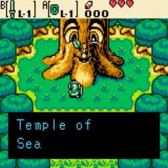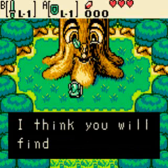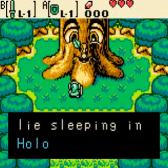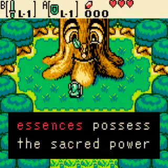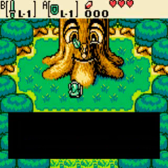The tree says: 'I sense evil in the Northern Peak, where the Temple of Seasons rested. Onyx has cast a shadow on the Northern Peak — I think you will find him there. You'll need the eight essences of nature that lie sleeping in Holodrum. Gathering all eight is the only option. The essences possess the sacred power of nature, with which you can break the shadow and save Din.'